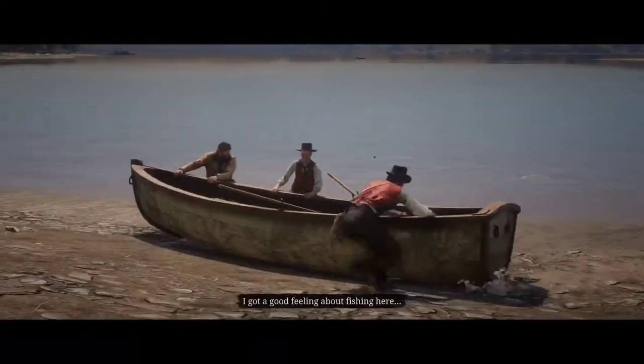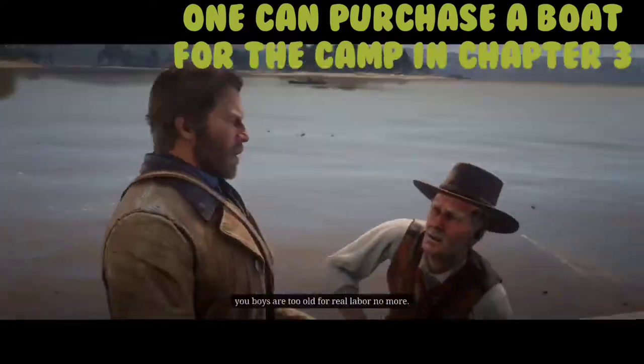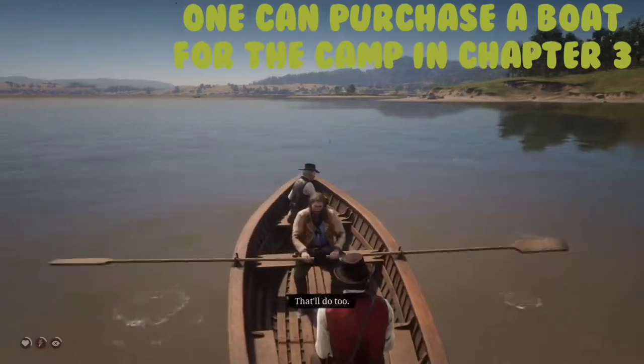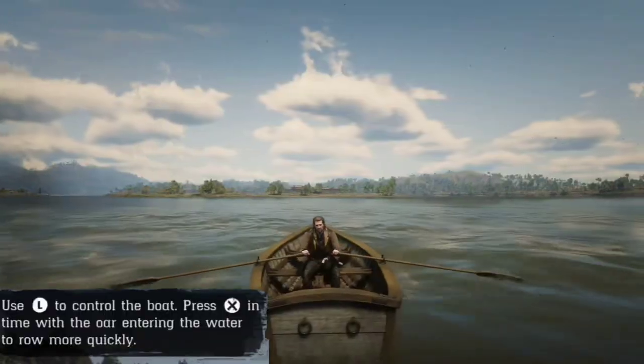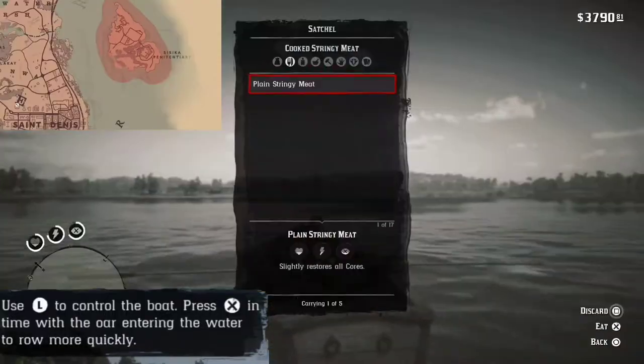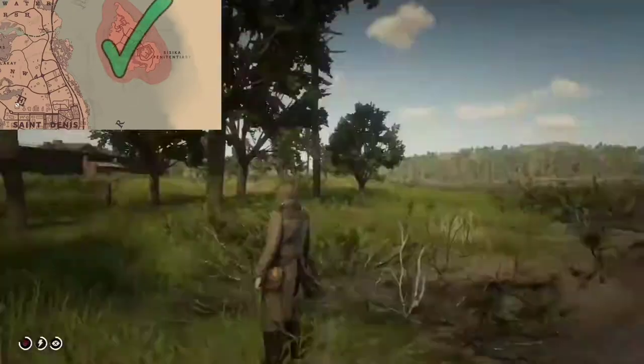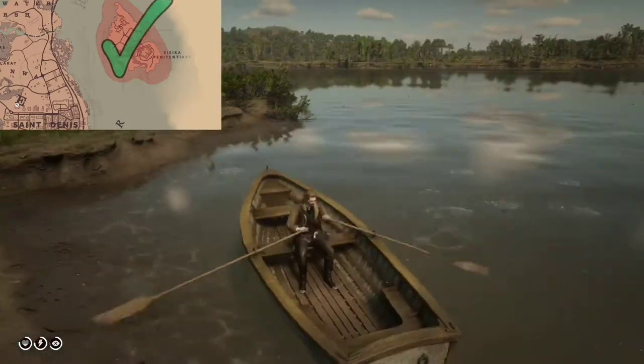In the story mode, one can also purchase the boat for camp as early as Chapter 3, if they so desire. One of the nice features of the boat is that one can use it to explore islands, such as this penitentiary. But there are a lot of other islands we can explore as well.